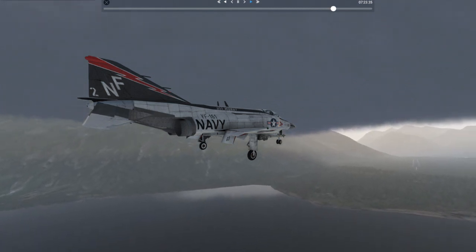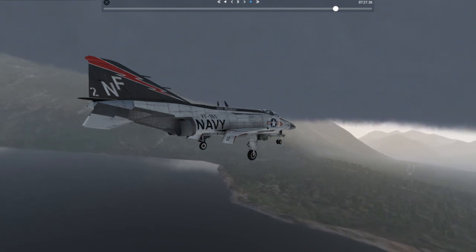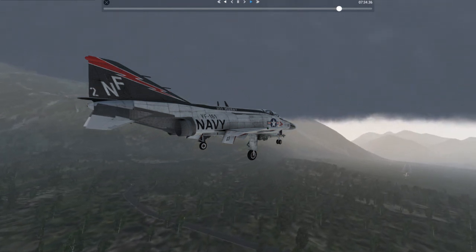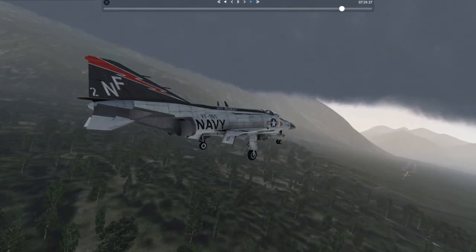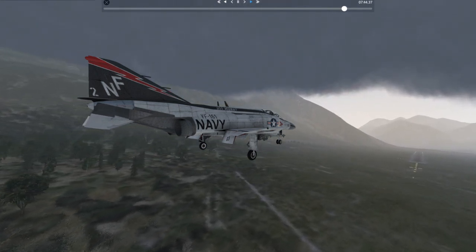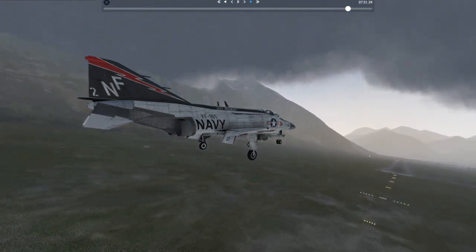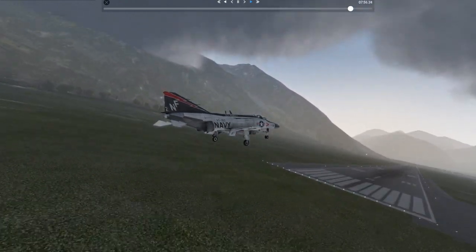In this video, I'm going to show you one way in which X-Plane 12 is greatly improved over X-Plane 11. I saw a developer's website where he talked about modeling entrainment, and this is where it began. This is an F-4 Phantom flying in X-Plane 11, and people who had already flown this aircraft began to question why it needed to get up to nearly 200 knots before it rotated on takeoff. That led to the discovery of entrainment, and we'll see how it's improved in X-Plane 12.